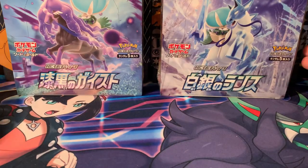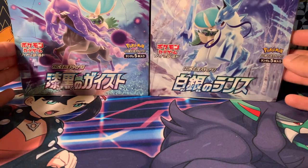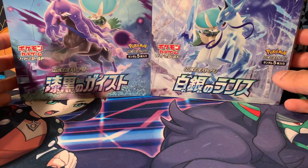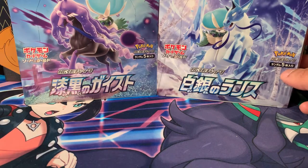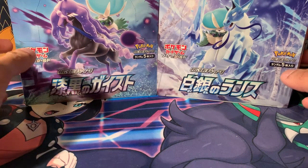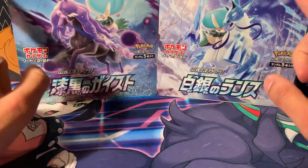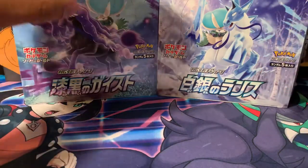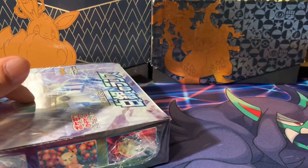Welcome back everyone. Today we've got the Canny Rex boxes here. We've got Silver Lance on the right and Jet Black Poltergeist on the left. We've opened up some boxes of this already — I've actually opened two more boxes of Jet Black just off camera. What we're going to do for this one is a little competition between these two: which of these two will get the better pulls. I'll do half of each box, and then in the next video we'll do the second half of each box as well.